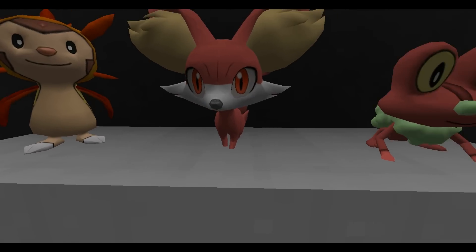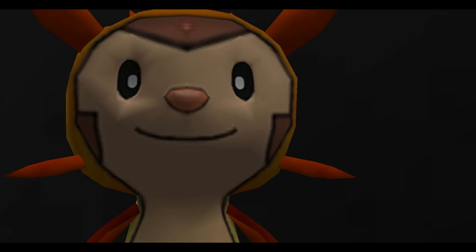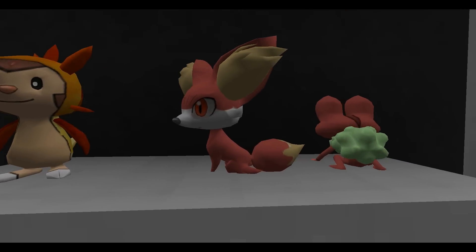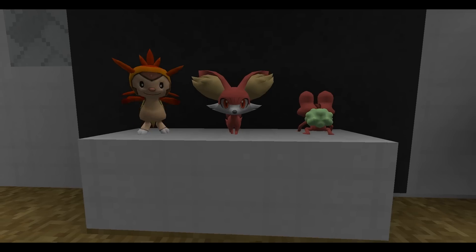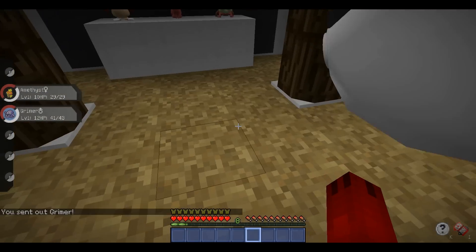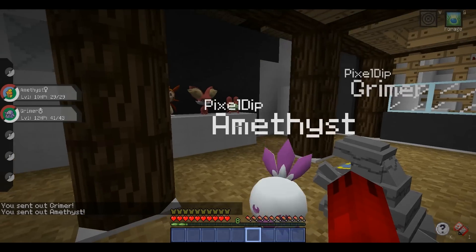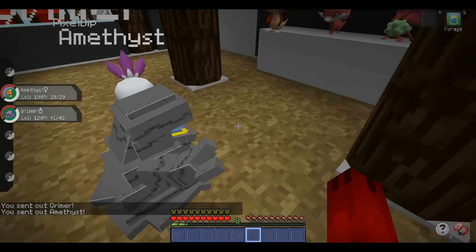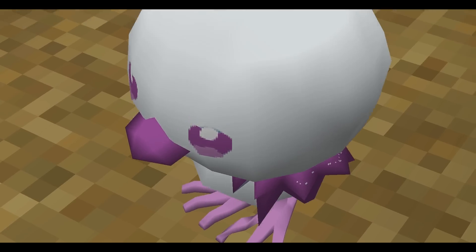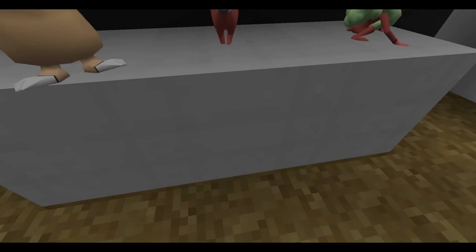I usually choose Froakie with these guys but I choose him so much I might want to pick something else. Chespin - I kind of like Chespin, though Chestnaught is a little strange. I really like Fennekin but I'm not sure about Delphox - Delphox is a little weird. Garma, what do you think? Amethyst, actually we can probably get you both out - it's inside so you shouldn't be too affected by the heat. What do you guys think?